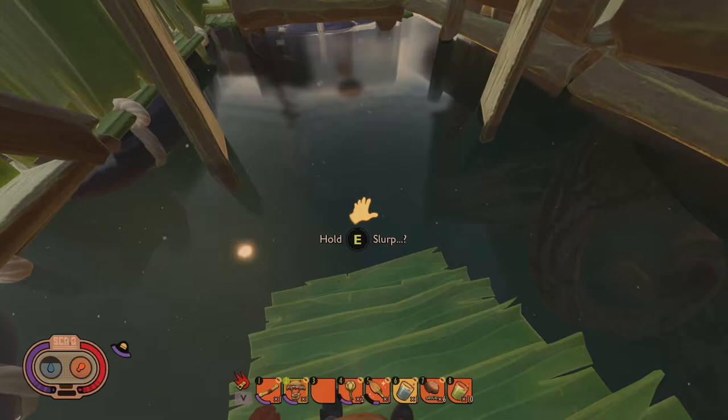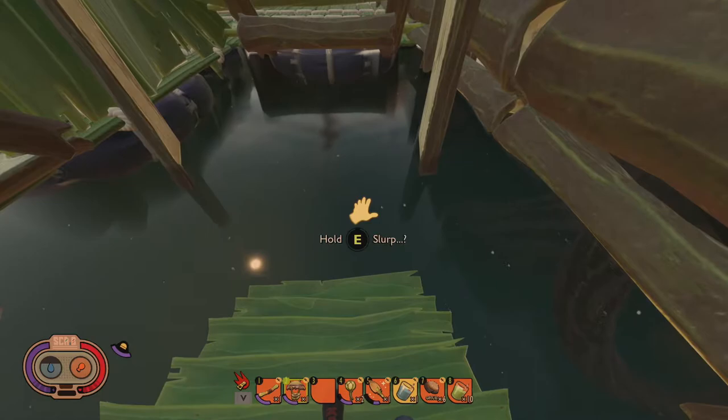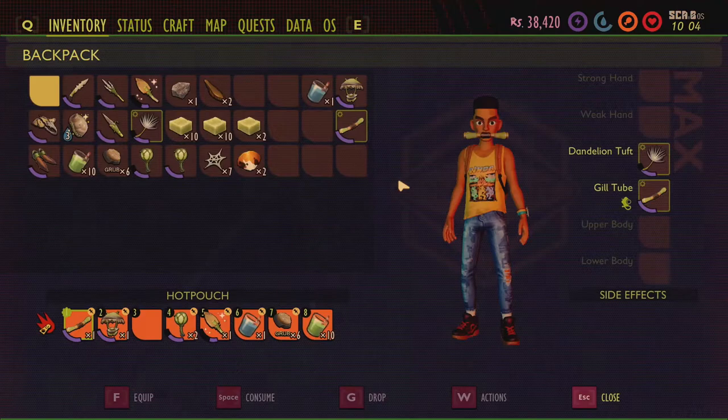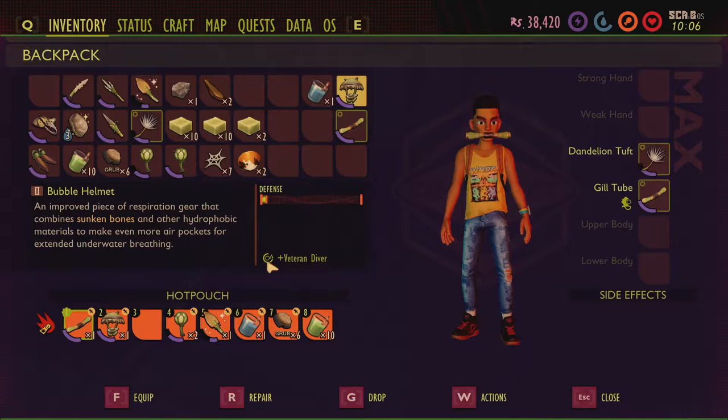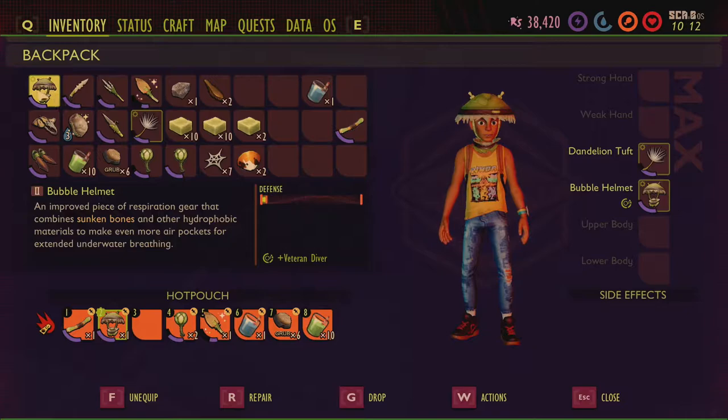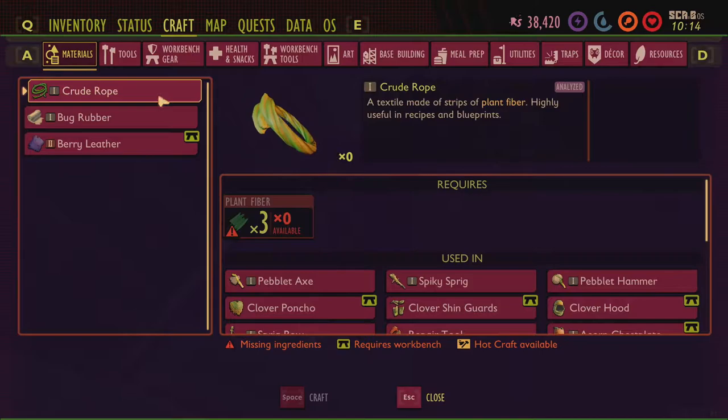That's well over three minutes, almost four. Switching back to the gill tube gives you 111–112 seconds. The bubble helmet is your tier two and the gill tube is your tier one. You get the Veteran Diver perk on both of them, but you'll have your best underwater time with the bubble helmet.